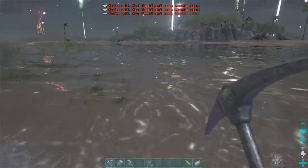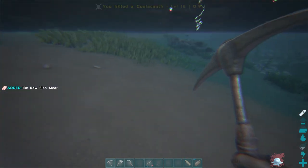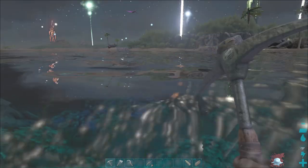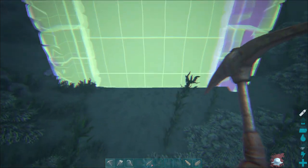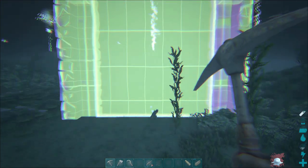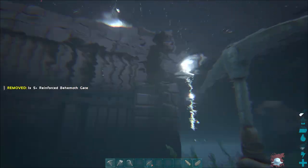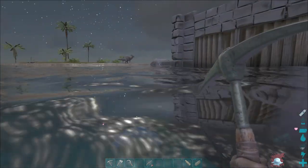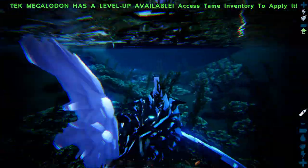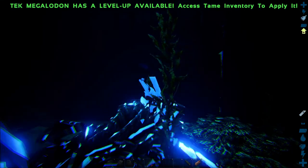I'm going to turn up the gamma here. Where do we want to build this? Okay, now that we have that, we'll build walls from side to side. Alright, so we've finally got our sanctuary built. It doesn't leave a whole lot of room - let's take something back.